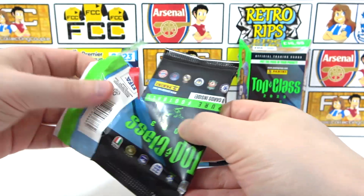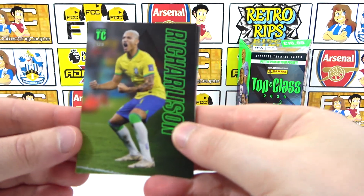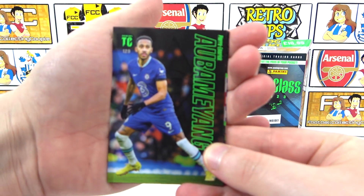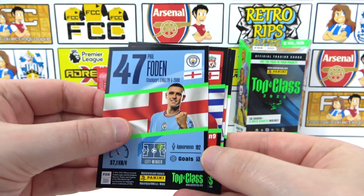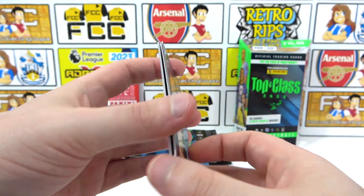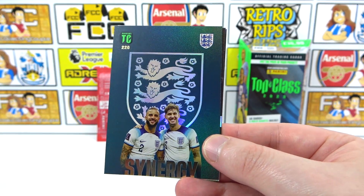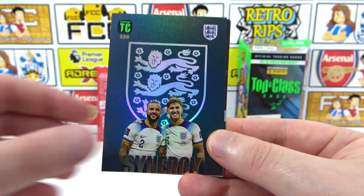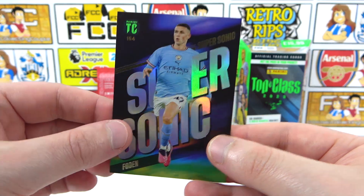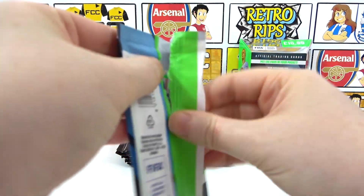First pack — we have a Richarlison, Pellegrini, and Bamian, who pops up all over the place. Then a base Carvalho at the back. For inserts: a Masterclass Bernucci for our first insert, a Synergy for England with Walker and Stones, a Rainbow Master Darwin Núñez, and a Supersonic Foden. A little bit of everything — what a good way to start this opening! Unfortunately, no needs from that pack though.